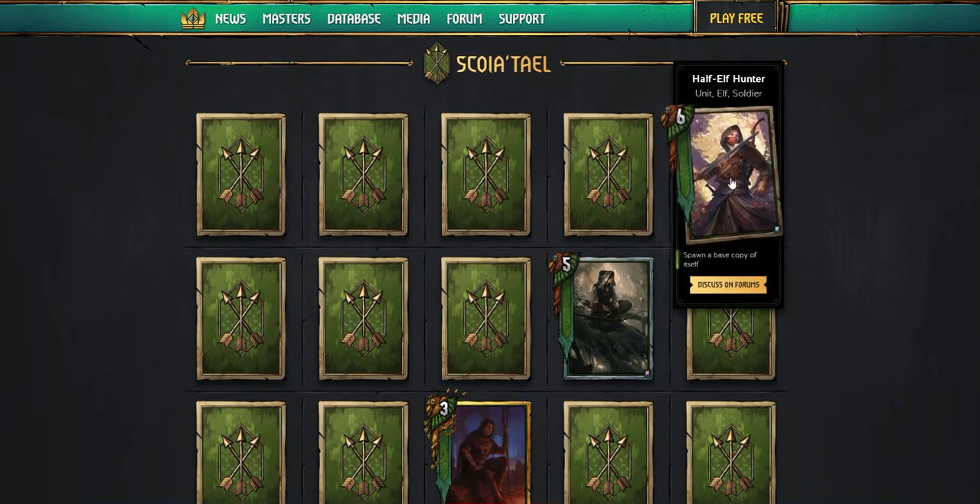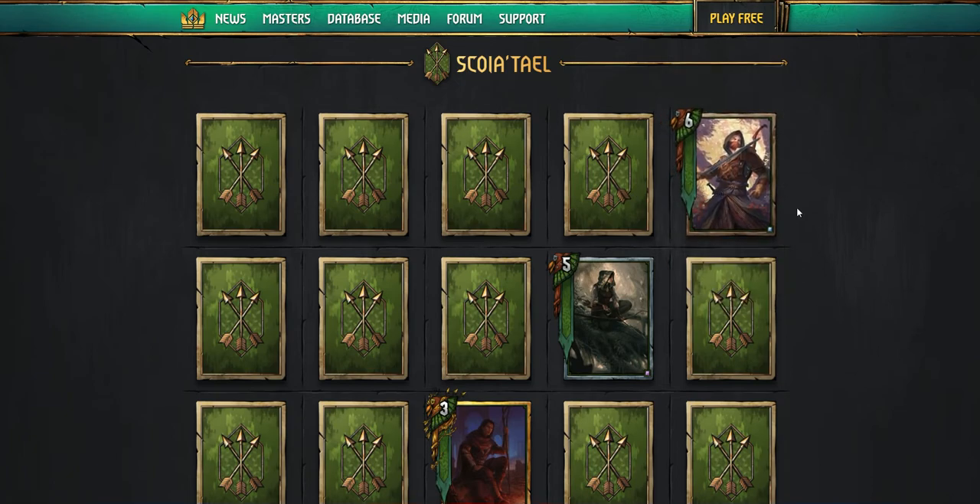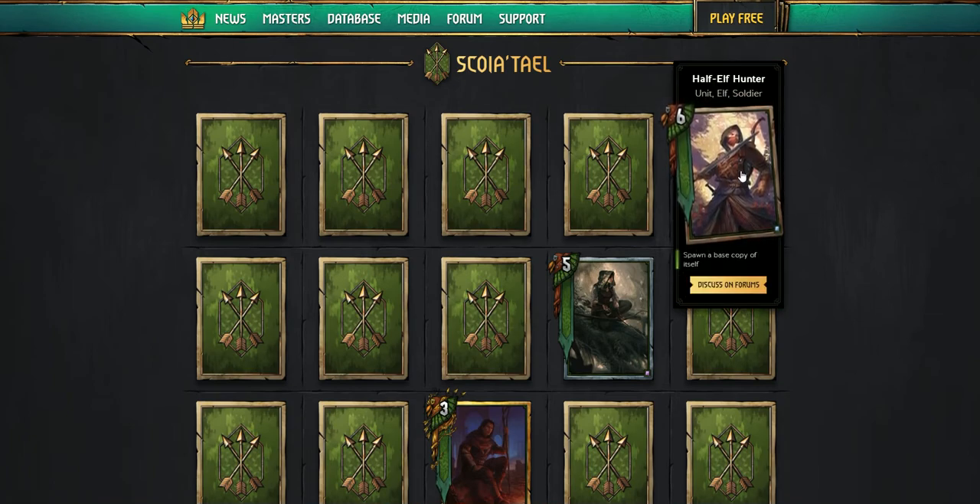Scoia'tael. First up, the Half-Elf Hunter — unit elf soldier. Spawn a base copy of itself. So you play this, you pull another one. You would probably only play two of them the way I'm reading it — unless it's like Dwarven Agitators, where you can keep pulling more copies as long as you have copies in the deck. Maybe there's going to be a dwarf or elf swarm deck — who knows.